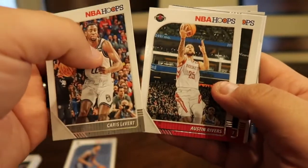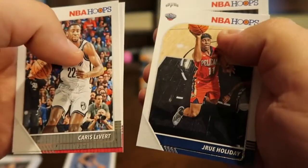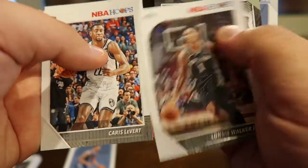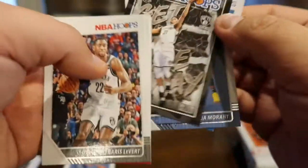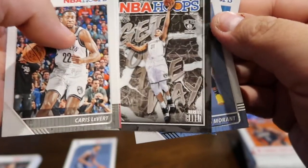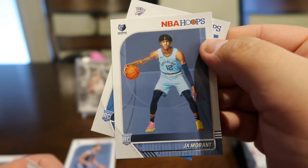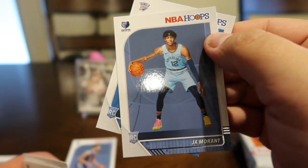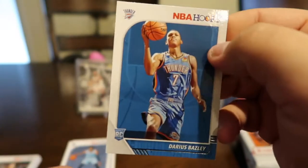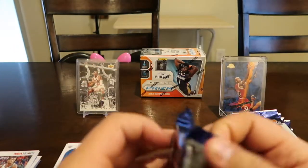Chris Chiozza — he's injured — Austin Rivers, Thomas Bryant, Jrue Holiday, Lonnie Walker. Looks like we got a Jarrett Allen. Oh, we got a Ja! We got a Ja! So our first rookie — Ja Morant! That's a good one, he was the second pick in the NBA draft. Nice! And then a Darius Bazley rookie card too. Pretty good pack because we got a Ja — that's a pretty good one.